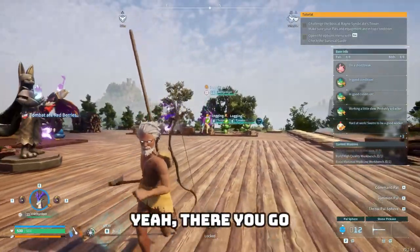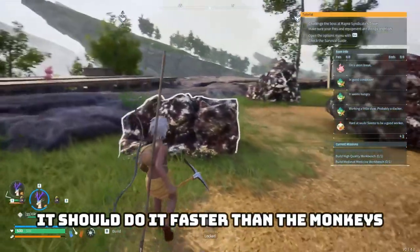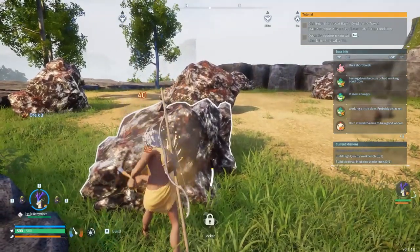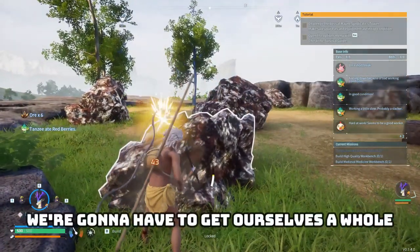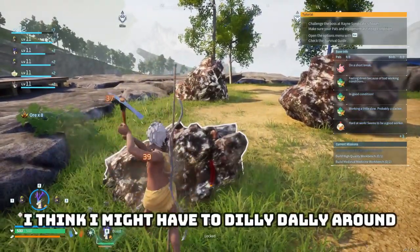The Aikthir Deer has level two logging, so it should do it faster than the monkeys — at least I'm pretty certain that's how it works. We're gonna have to get ourselves a whole bunch of ore. Too bad it takes so long to beat this rock down by myself.